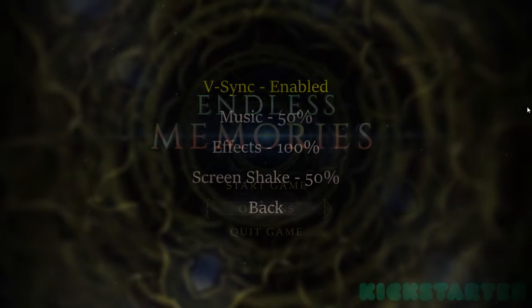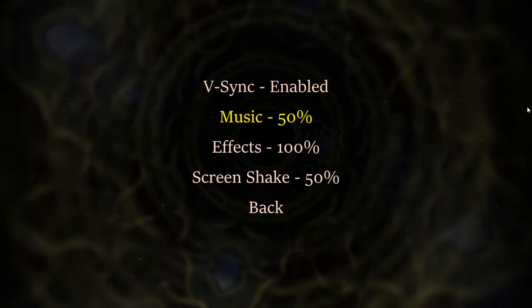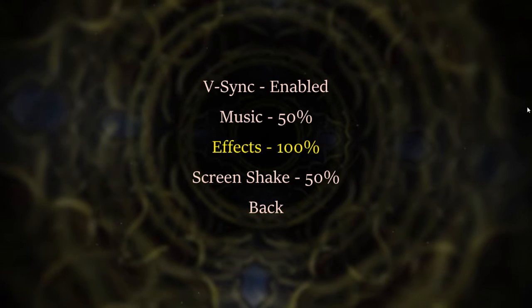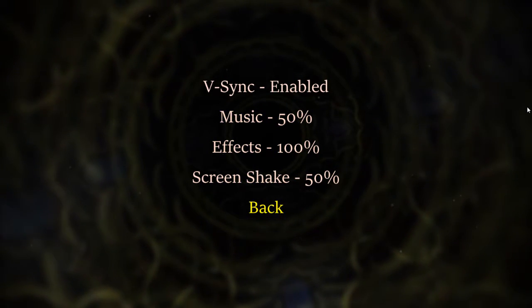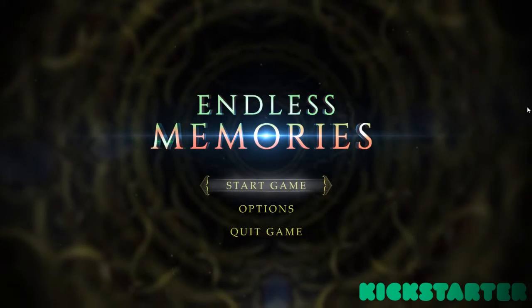Let's check out the options. Vertical sync, music, effects 100. What does that mean? Screen check. Fair enough. Let's start.